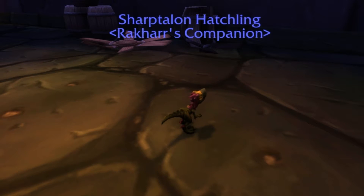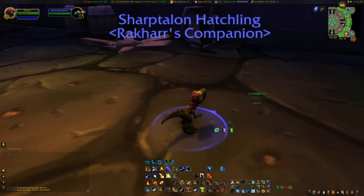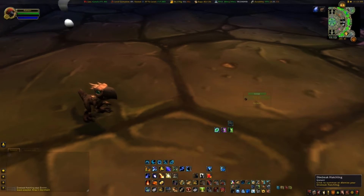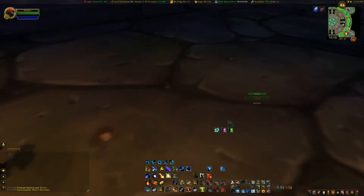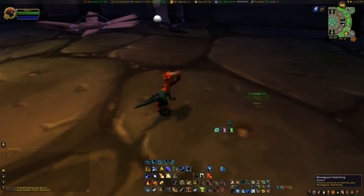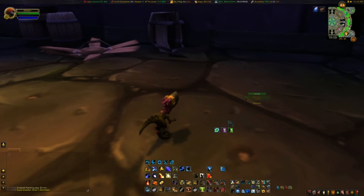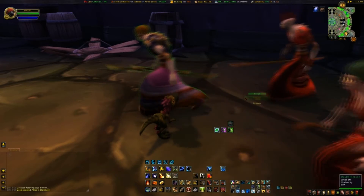You can see this is the Sharptalon Hatchling. There are four different ones: the Snowfeather Hatchling, the Direbeak Hatchling, the Bloodgazer Hatchling, and the Sharptalon Hatchling. As you can see with some of those, they have a quest above them. I'm going to show you how to get these guys to the point where you can start the quests, and then in a future video I'll show you how to go through that quest chain so that you can work your way to getting mounts that match these guys.